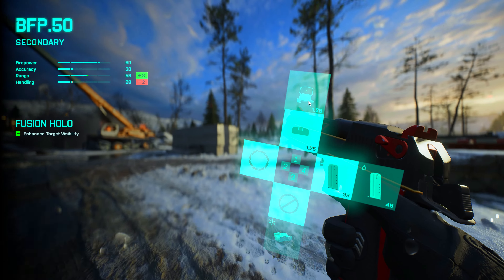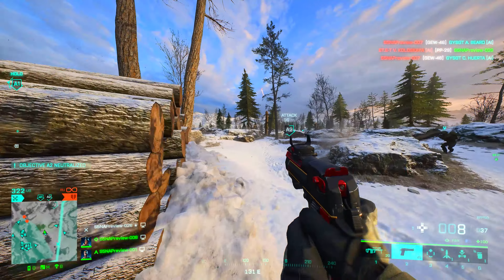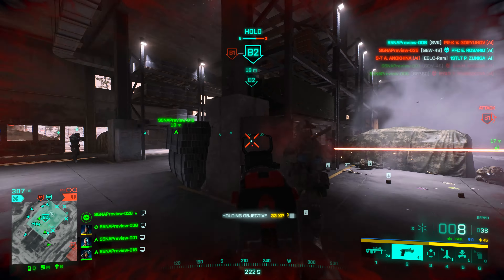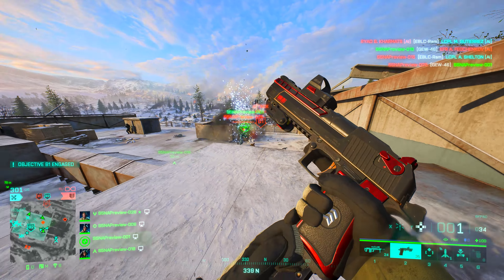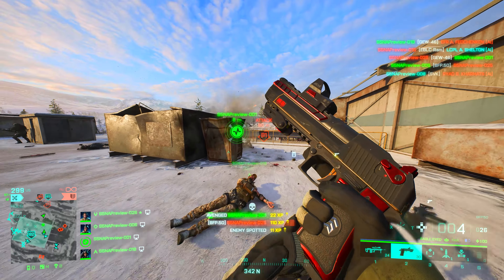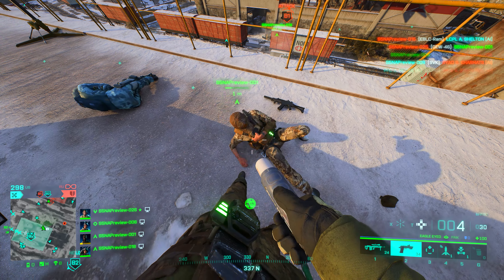And the BFP-50 — I mean, it's a big freaking pistol. Acting similarly to other FPS Desert Eagles, it's a one-shot to the head, especially up close. I didn't really manage to test out how far that one-shot range is, but it's definitely satisfying to get a kill with it, especially those one-taps if you can land those. So those are your weapons for Season 5. We also have a new battle pass coming along with Season 5.